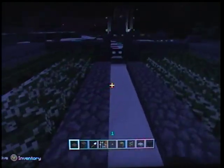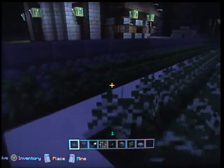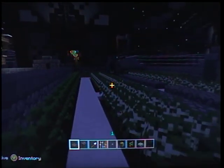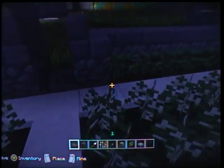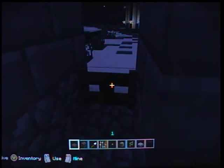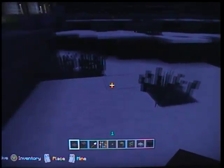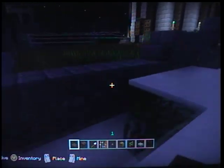You might wonder how in the world these trees haven't grown — they're in a wide open space. Well, you till underneath and then plant the sapling, and that keeps them from growing. If you're ever wondering how to make it so trees don't grow next to your house, that's the way to do it.